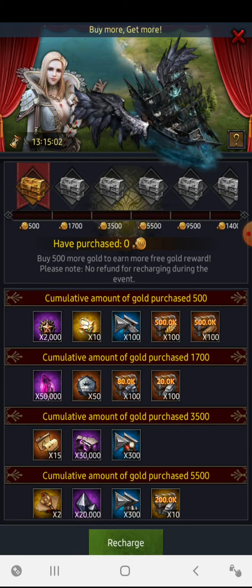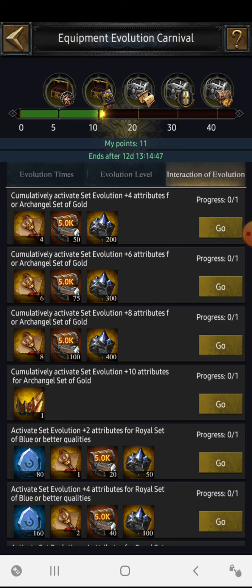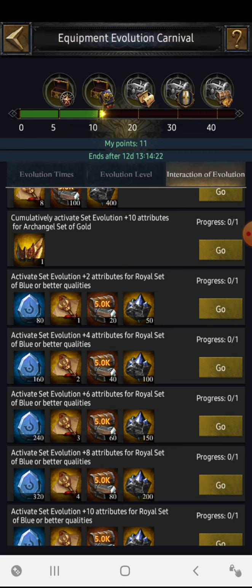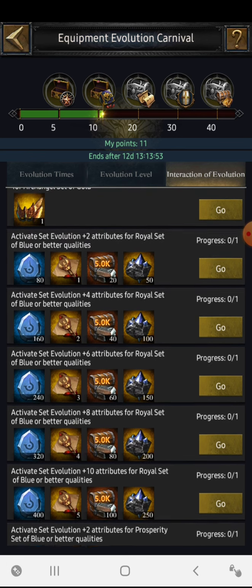Let's read what's next. The next one is: 'Activate the archangel set gold.' Evolving the archangel set is too costly, so don't waste this opportunity evolving it. Always try to do the evolution for sets that are easily achievable. For example, plus two attribute for royal set — I can evolve my royal set to plus eight times, or plus six, or plus four. The royal set needs blue quality evolution stones.